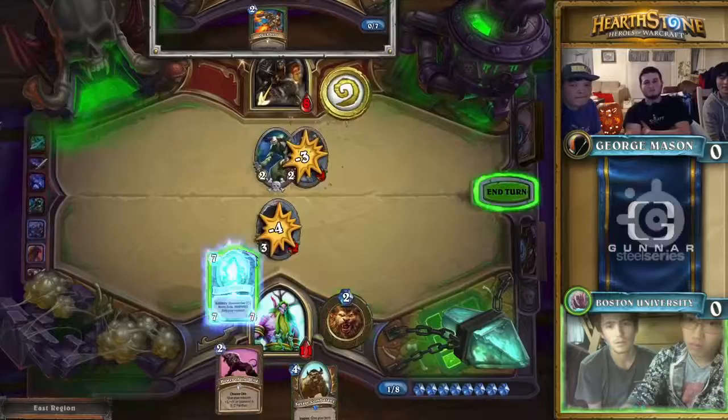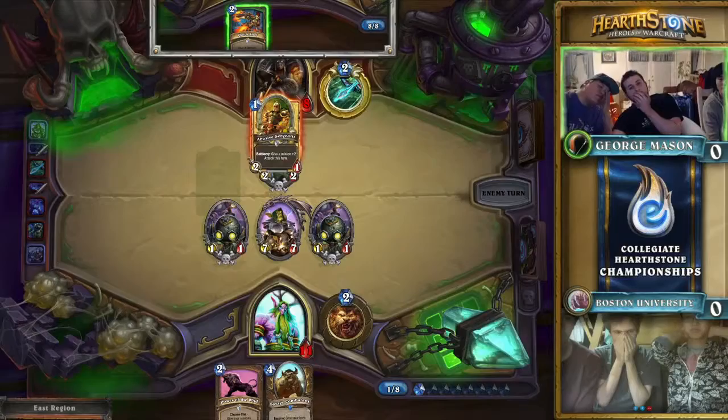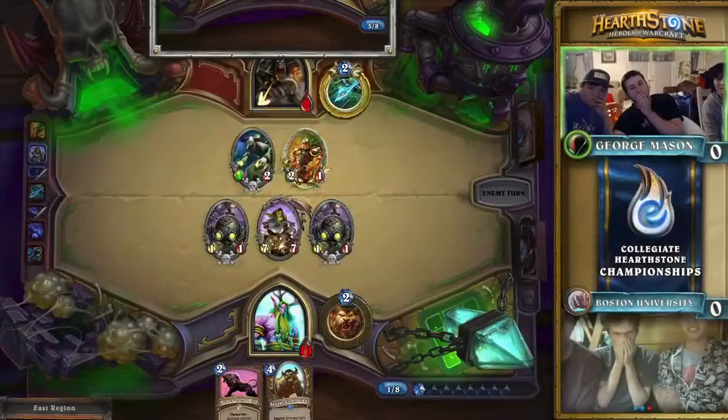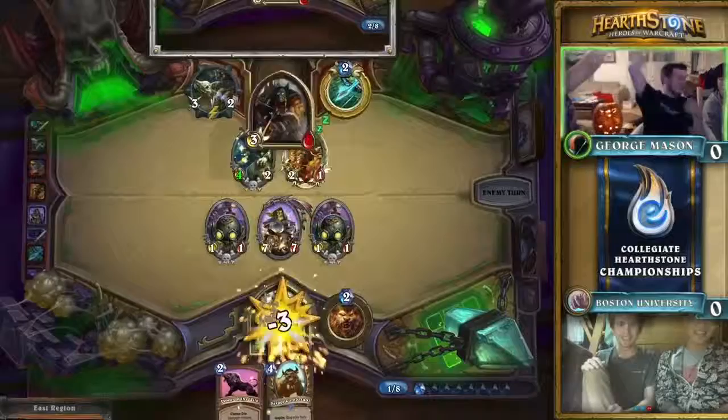Even Kill Command plus two Quick Shots wouldn't be enough. George Mason has to end the game this turn — but we're looking at a victory for Boston University! Two, four, five, six, seven, eight, nine — they need two more points from a Quick Shot draw. And the Eagle Horn Bow closes it out! This deck is stuffed to the brim with ways to deal damage, and George Mason offers high-fives all around. There's a Dr. Boom too — well played all around.